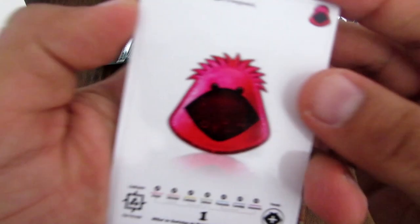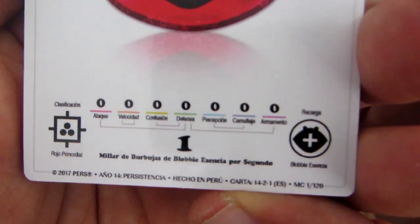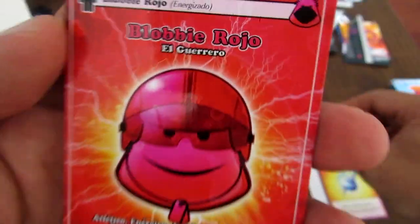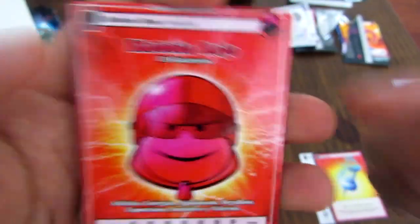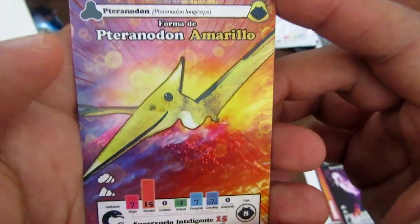Otro de estos Blobbys con fondo blanco — Blobby Rojo Energizado, viene con uno de Blobby esencia. Y esta es Suplicación. Destrabar — esto es para quitarte una carta que te ha trabado, ya lo vimos. Blobby Rojo, El Guerrero — viene con casquito, un Blobby cargado. Y el Secretario Violeta que ya lo vimos. Y Teranodonte Amarillo que también ya lo vimos.